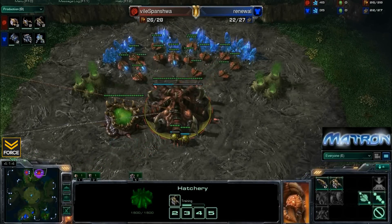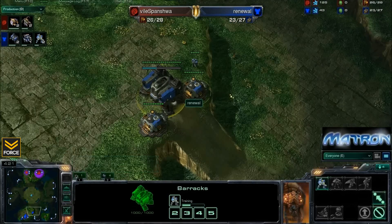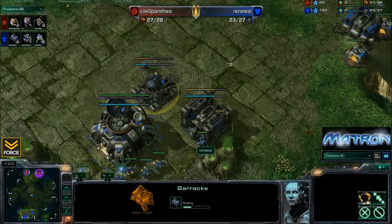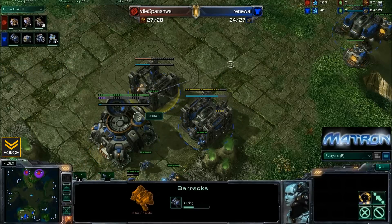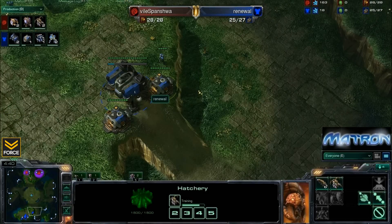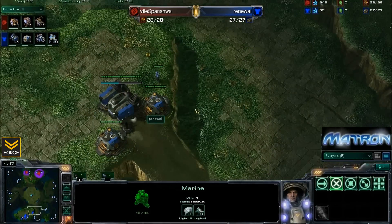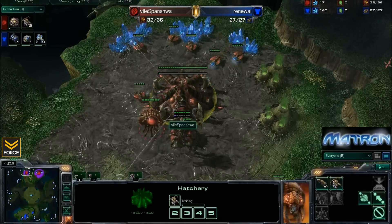His tier 2 unit choice is typically the Infestor, which is going to allow him to wrestle back map control, which he had given up a little bit. Oh my, it looks like we have a third and a fourth rax on the way for Renewal. So a lot of pressure is going to be coming here for Spanisha. Not sure how he's going to be able to handle it. He does not have any spines coming at this point, and he doesn't have any scouting information.